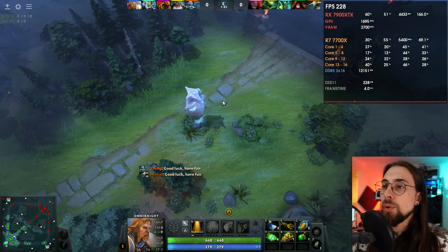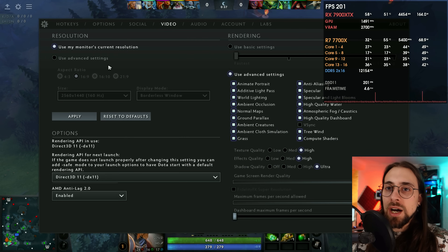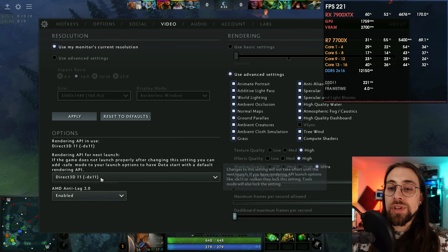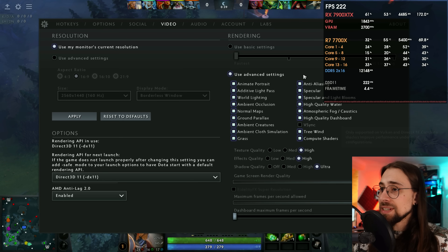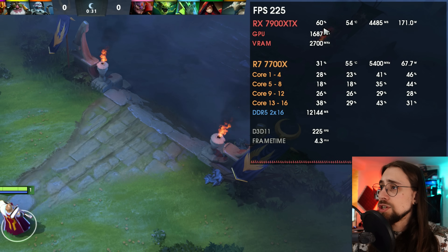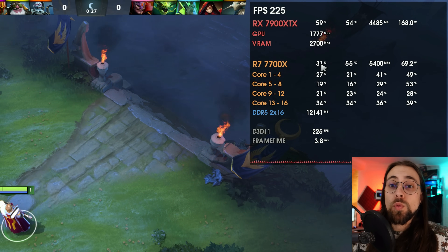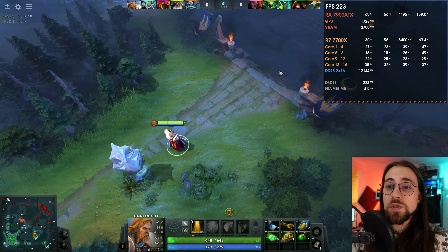I'm doing a small solo bot match. For the settings, we have 1440p, and Anti-Lag 2 only works with DirectX 11. The settings are basically at maximum. We do have a CPU bottleneck — as you can see the CPU is not at 100% but it isn't able to push more frames.